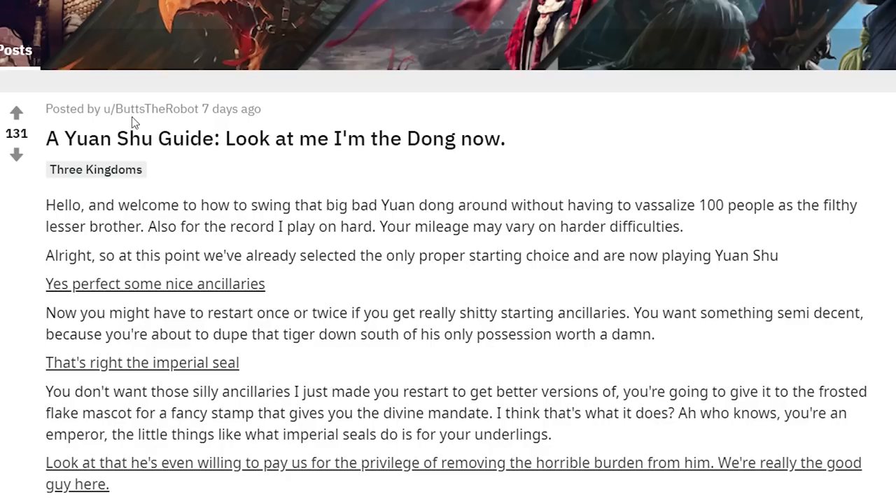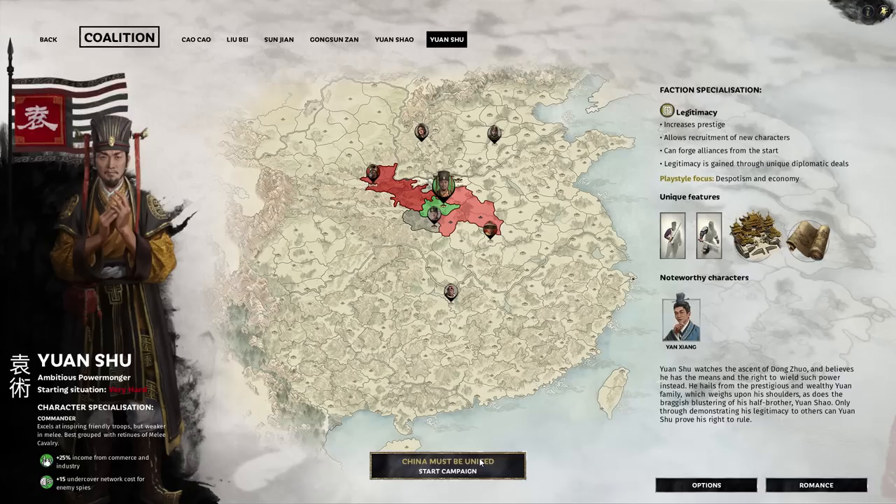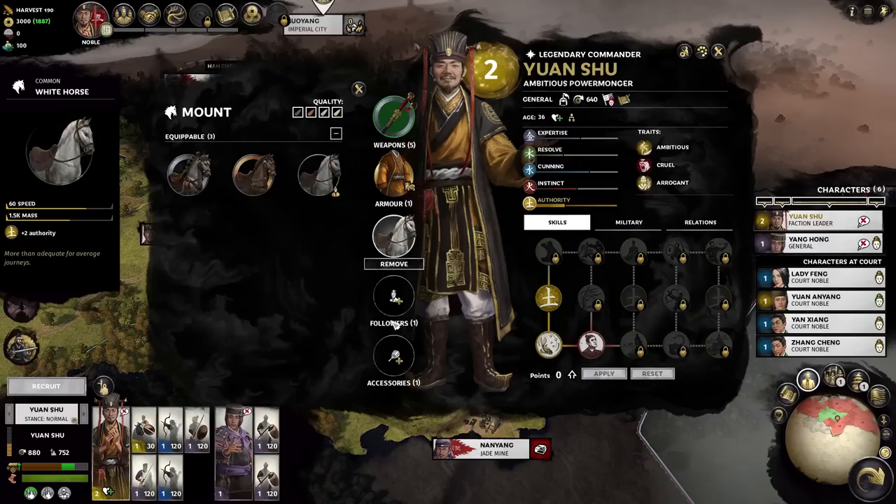I was looking more into his legitimacy mechanic, which is a bit confusing, when I stumbled across this guy's guide — it's an absolutely sick guide, shout out to him. I'll put a link in the comments. If done correctly, we can get the legendary warrior Lu Bu on like turn 7. So at the start of this video, we're going to run through his guide and try to get an epic start on this Yan Shu campaign.